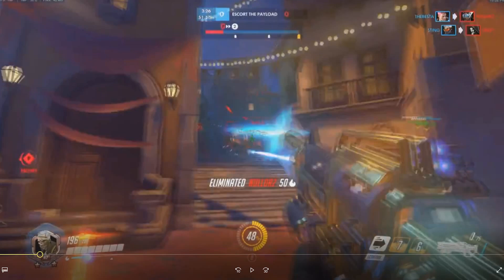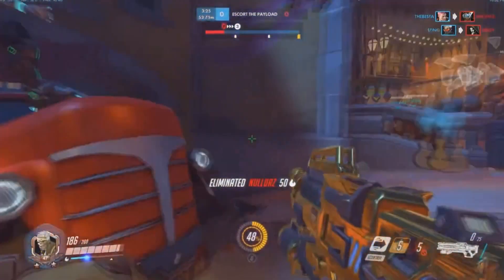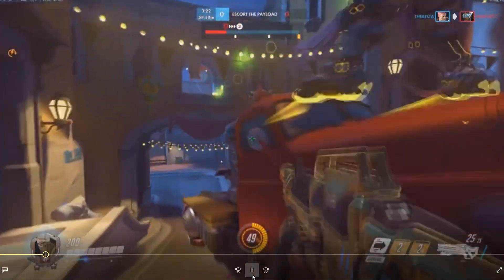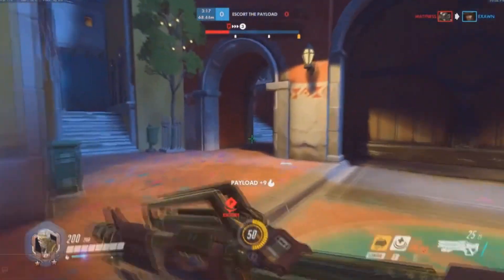So I can understand wanting to back off, especially when it seems like this fight is in our favor, and we want to really just cap this first point and get it done with, because Dorado's first point is a doozy. So I think if you had that rocket available and didn't throw it at the start, you actually would have just taken down that McCree's health with bullets, and then been able to finish him with that rocket.